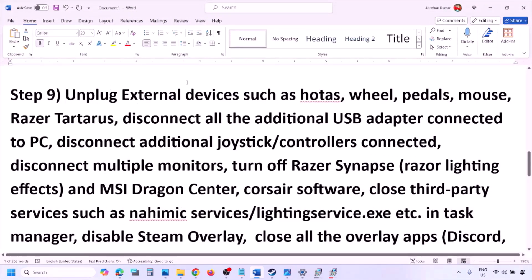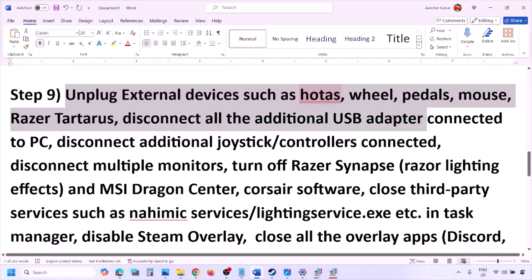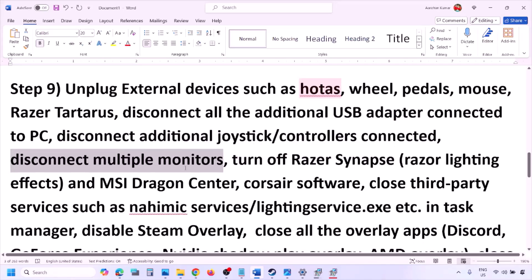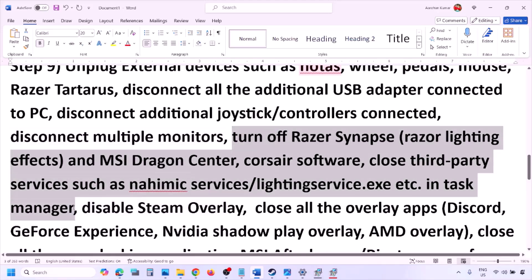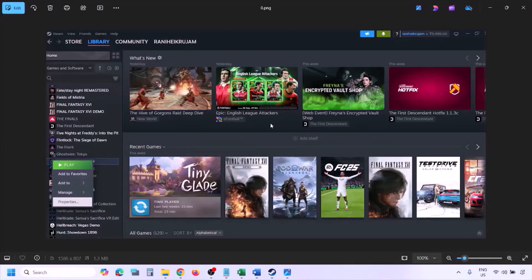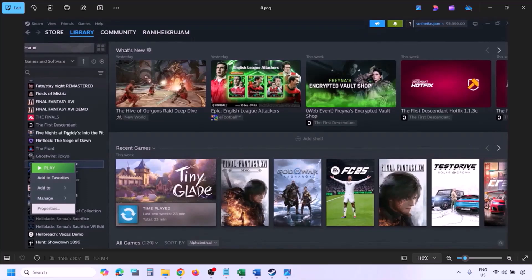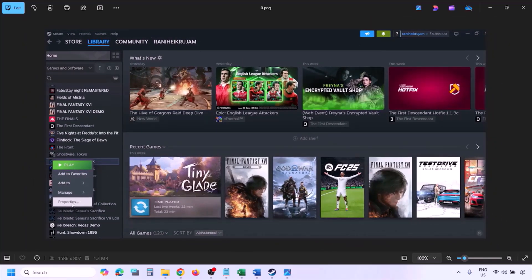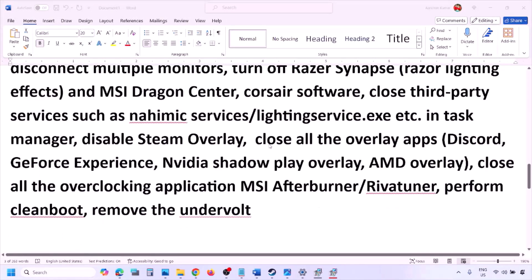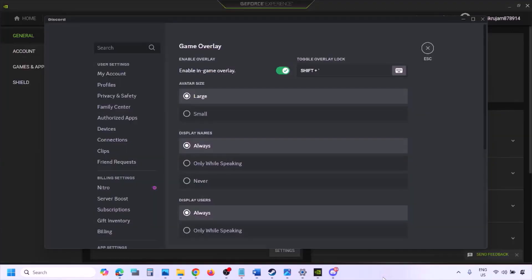The next step is to unplug all external devices you are not using — hotas wheels, pedals, USB adapters, dongles, extra controllers. Disconnect them. If you have multiple monitors, try launching the game on a single monitor. Also close any third-party services or applications that are running. Disable Steam overlay: go to Steam Library, right-click the game, select Properties, go to the General tab, and turn off 'Enable the Steam Overlay While in Game'.